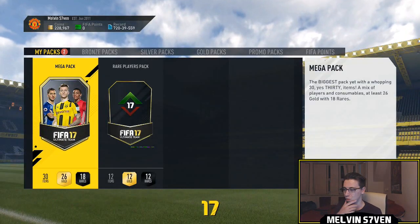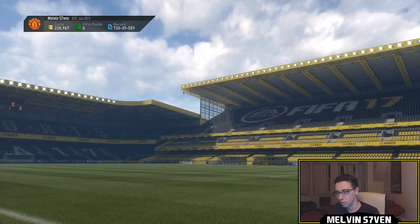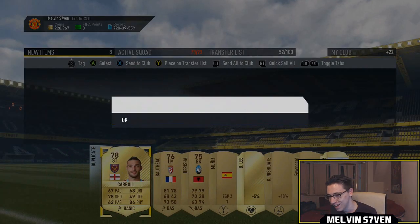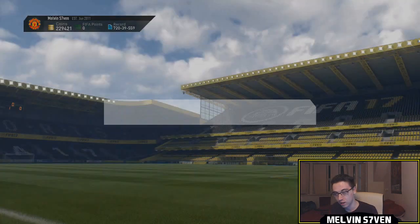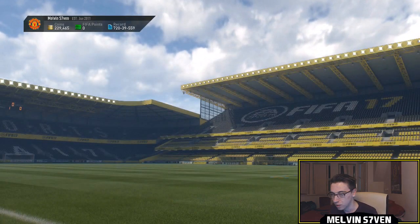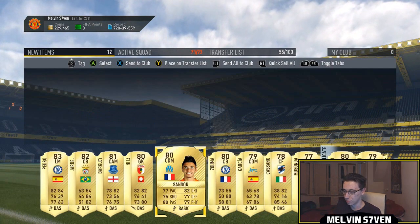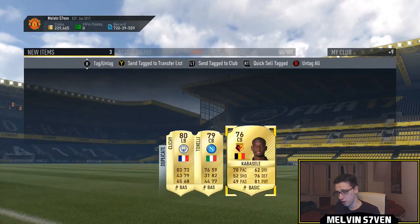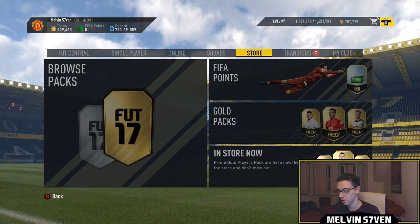Now we've got a 35k pack and a 50k pack. The 35k first — it's not a walkout, could be an inform, it's not. Not even a really good flare — that's disappointing. Sanya hasn't been upgraded. Now the final pack, the 50k pack — the one I'm hoping we get something big in. It's not a walkout, it's a shit flare. Man, my pack luck's been dire. We get Sansone — I know he's an upgrade, but that's a glitch one. We didn't really get anything in that. Luckily we did pack an upgrade, but the good packs — the ones I thought would be good — turned out to be absolute trash. I'm not buying the 45k packs; they're garbage.